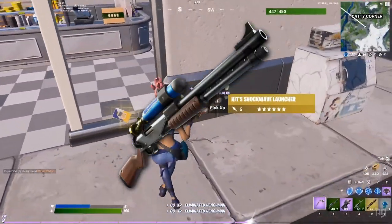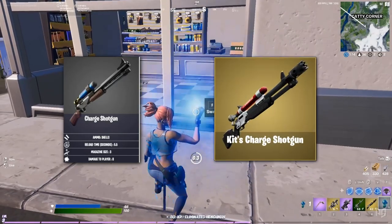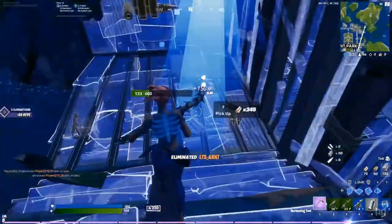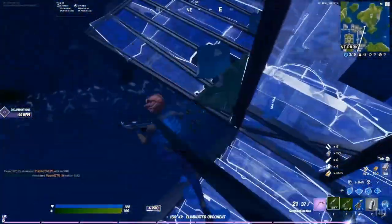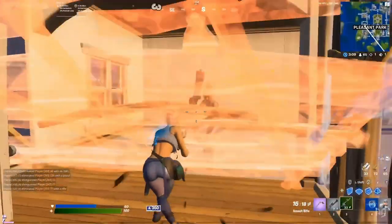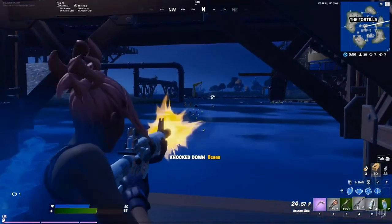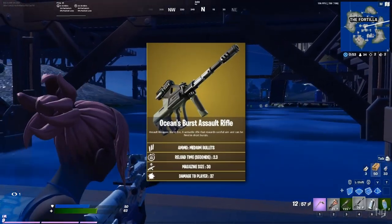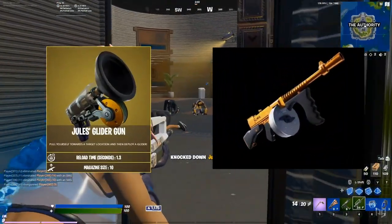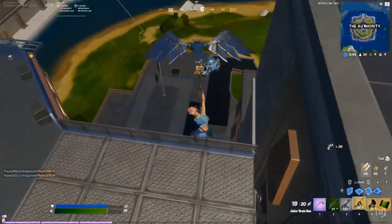The main new weapon added in this patch is the Charge Shotgun, a new shotgun that goes from common right up to a mythic version that you can gain by defeating Kit. Unlike other shotguns, you actually need to charge your shot up to deal the maximum amount of damage. From fighting Kit, you can also get a mythic Grenade Launcher which fires impulse grenades. Unfortunately for fans of the Pump Shotgun, the new Charge Shotgun seems to have taken its place. If you want to get your hands on the new mythic Burst Rifle, you'll need to take down Ocean at the Fortilla. Meanwhile, the mythic Grappler and Drum Gun are still at the Authority, only now the Drum Gun is a little weaker and the Grappler has more range and allows you to redeploy your glider.